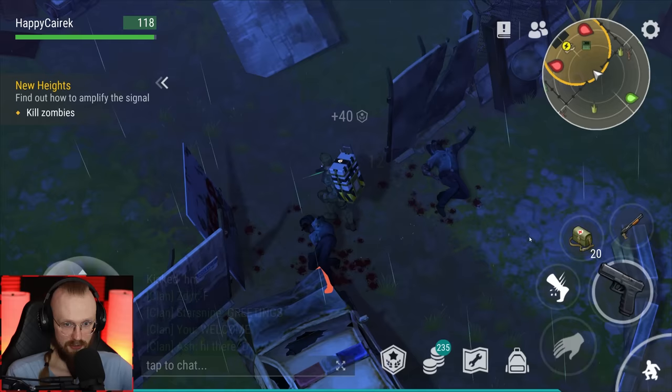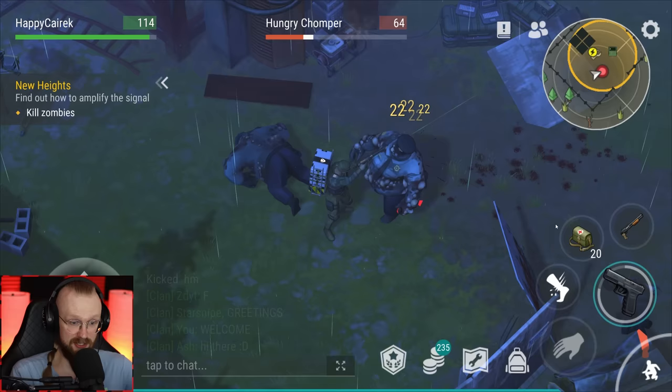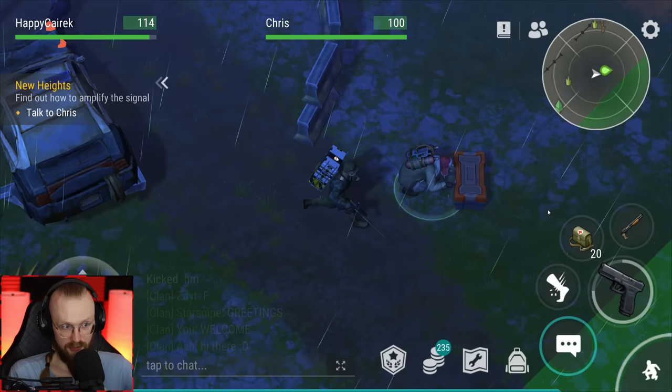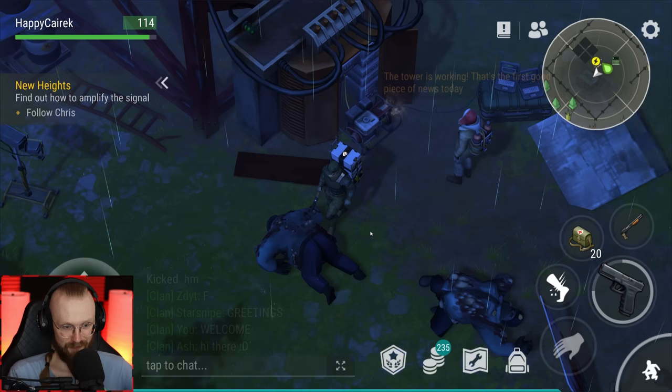It doesn't really look like there are that many of them. Let's deal with the Hungry Chomper and another Hungry Chomper. I'm very excited to see how hard the transport hub is. I don't know if it's going to be like another Bunker Alpha, or like another Bunker Bravo, or something in the middle. Now let's go check the equipment. I've already fixed everything here, there's nothing else we need to fix. The tower is working — that's the first good piece of news today.